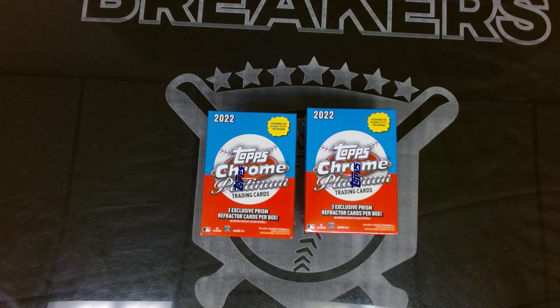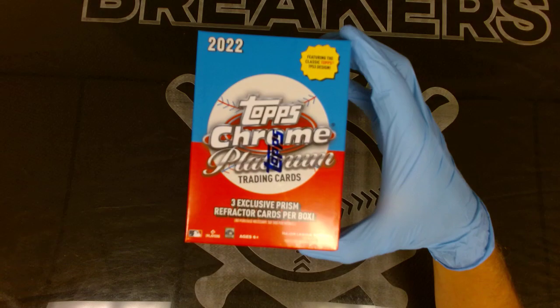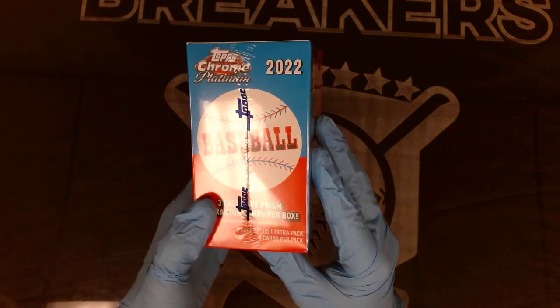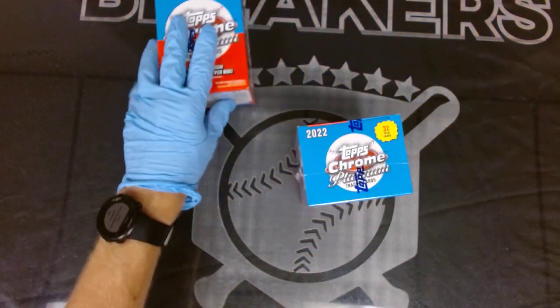These blaster boxes have three exclusive prism refractor cards per box. We have seven packs plus one extra pack, four cards per pack, 32 cards total. Let's see what we can get in these two boxes.